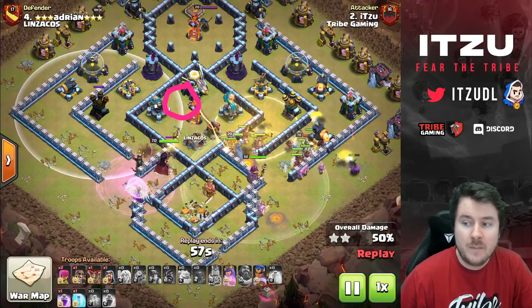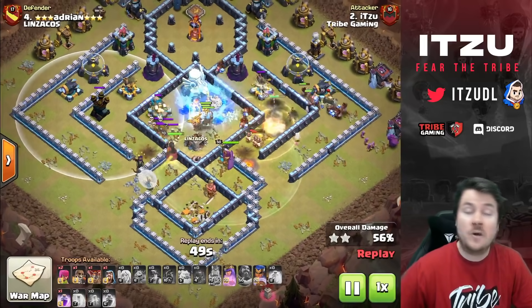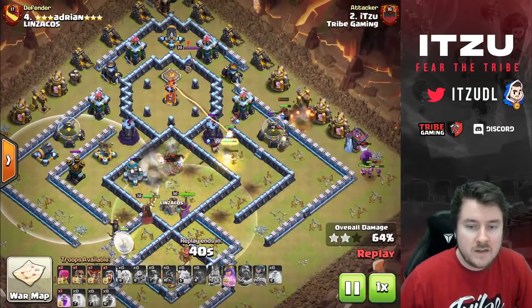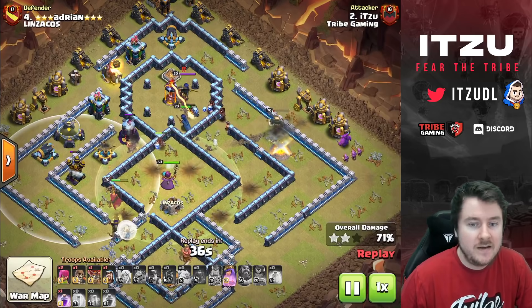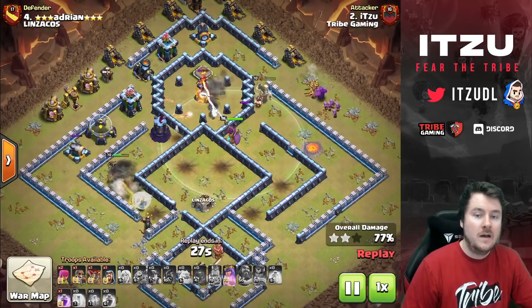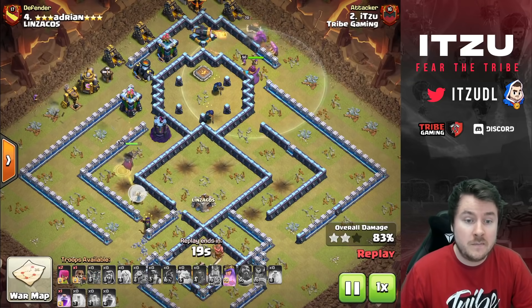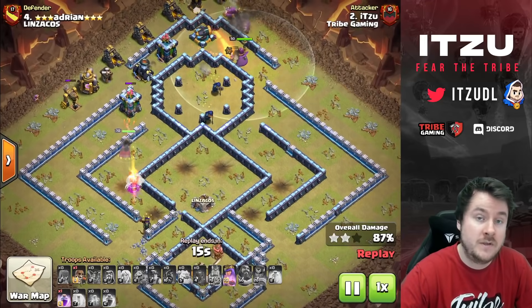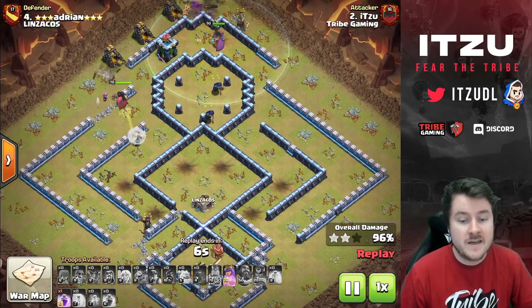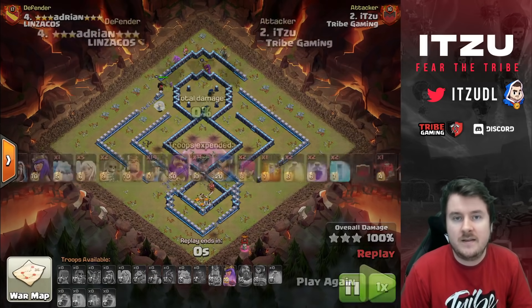I freeze the right side — I could have frozen the left, but the left Scattershot is being tanked by my Queen, so I don't need the rage there. The right Scattershot was threatening my hybrid, and Scattershots are very scary. The Royal Champion is getting beaten up, but the Hog Riders are approaching the last Inferno Tower. I save the rage because the only remaining defense that could stop me is the single Inferno Tower — I need to reach it quickly. In the end I just swagger the rage because these Seige-style bases are trash.